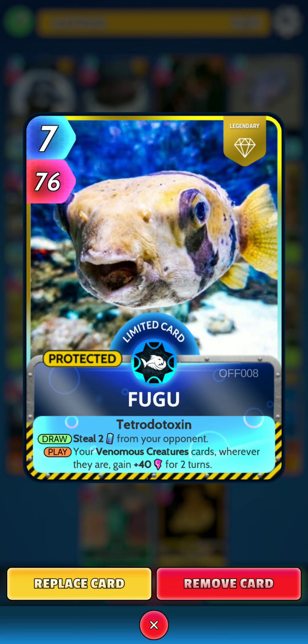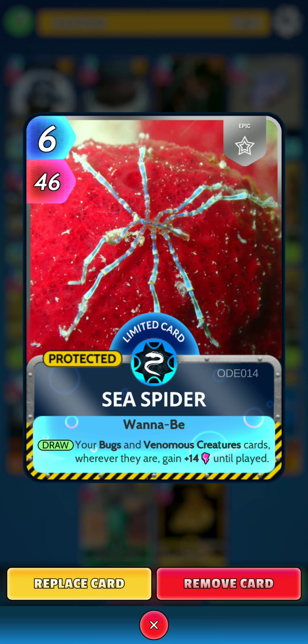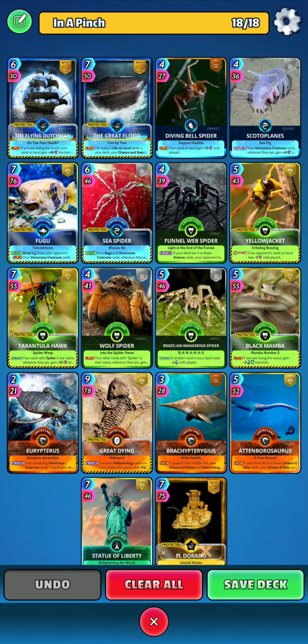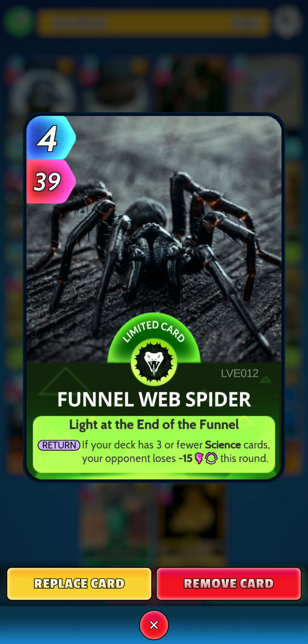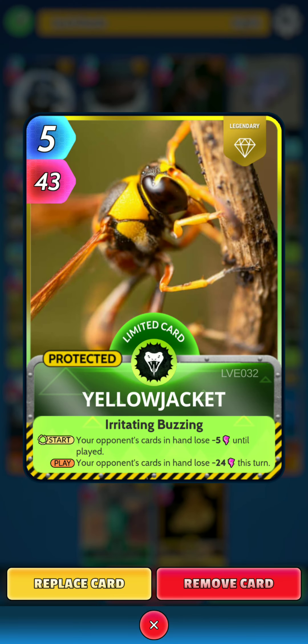Ideally we want to line up our venomous creatures after Fugu. Next is Sea Spider — on the draw, your bugs and venomous creatures cards wherever they are gain 14 power until played. Next, Funnel Web Spider — on the return, if your deck has three or fewer science cards, your opponent loses 15 power this round. Next is Yellow Jacket — at the start of return, your opponent's cards in hand lose 5 power until played, and on the play, your opponent's cards in hand lose 24 power this turn.